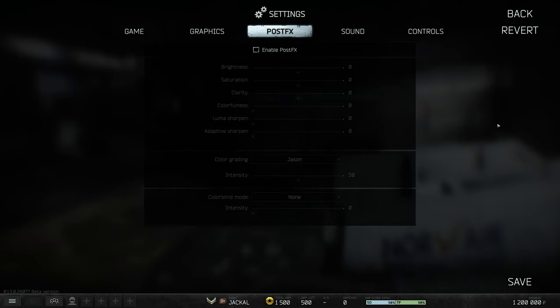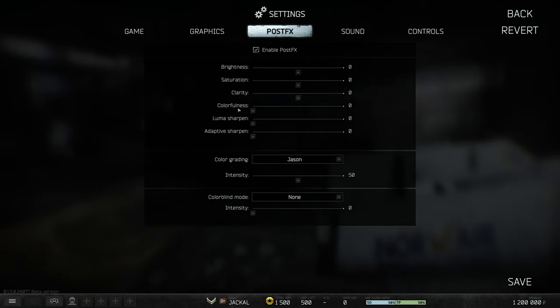Save and continue. On the PostFX tab, you should usually have all of these disabled for best performance. Enabling PostFX lets you adjust brightness, saturation, clarity, etc., which could give you better vision depending on your monitor settings — though you may prefer to adjust these in the NVIDIA Control Panel. These should have minimal FPS impact, but any extra work your game is doing can cost performance.